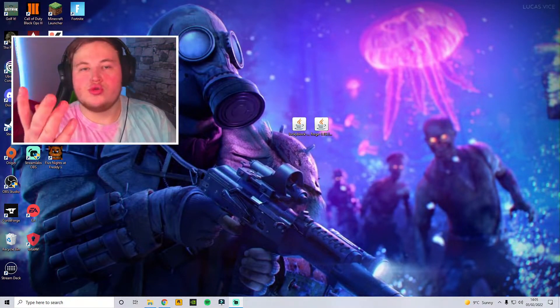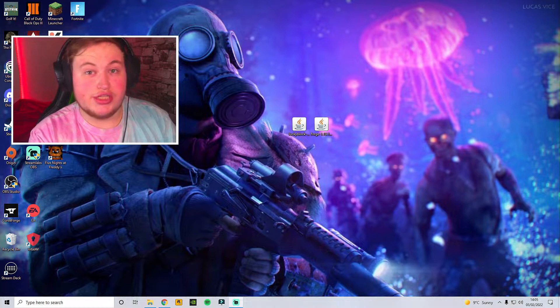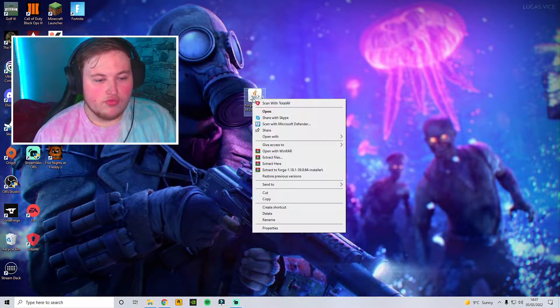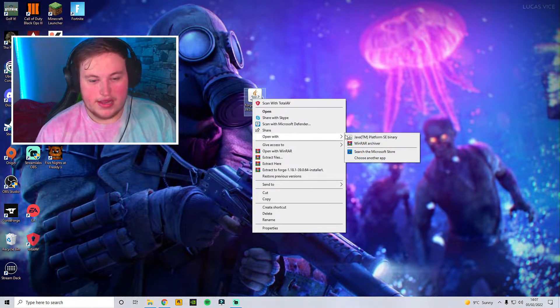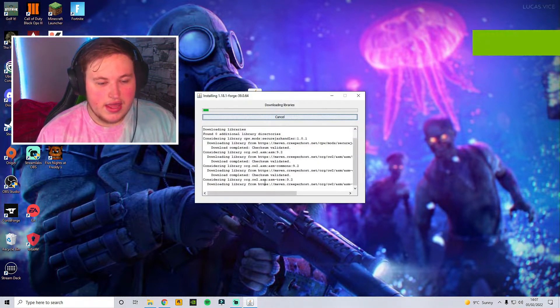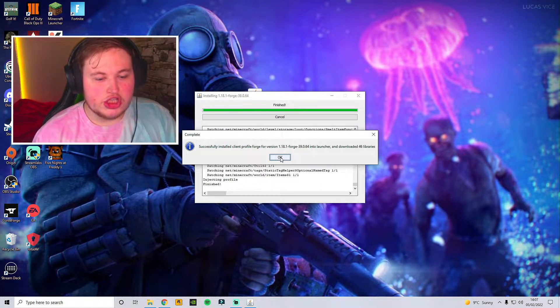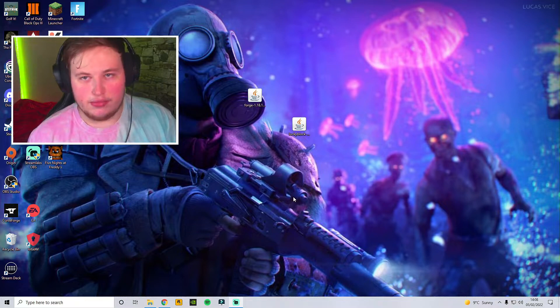Just refresh your homepage and the files will be there. If not, go into your download folder and move them to the homepage — it makes it much easier for you. Now with Forge, right-click it and then open with Java. It's going to be downloading. Click OK and just sit back and relax and let it download. Once it's downloaded, click OK. Now you have Forge downloaded.